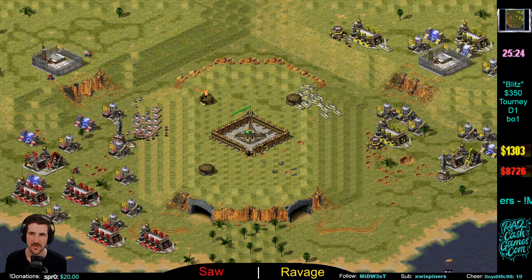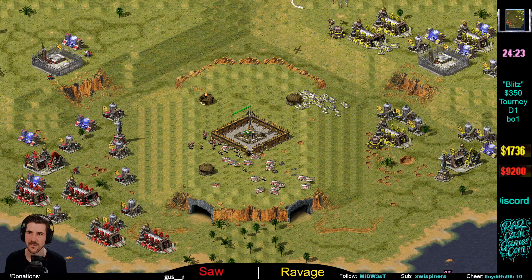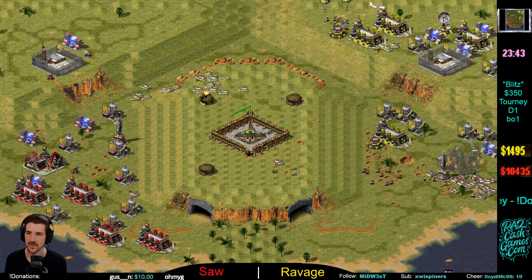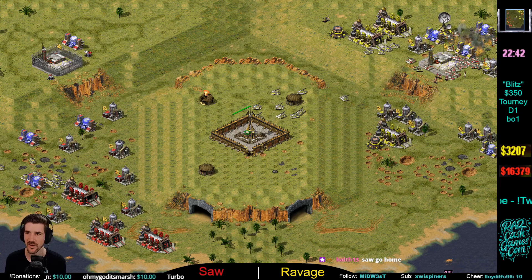Ravage on seven as well but he went oil first instead of War Factory first, so Ravage did get the early aggression but Saw now has the eco — quite a big difference. Saw is pushing in here. Is this a base trade? Ravage going for a base trade — Saw should not accept a base trade here. Drones with the drones! Saw's army is AFK on the right side — Saw's going to start pumping drones. This is exactly what Ravage wants: accept the base trade. Ravage now bringing back — making a glorious play, splitting most of his army back to defend.